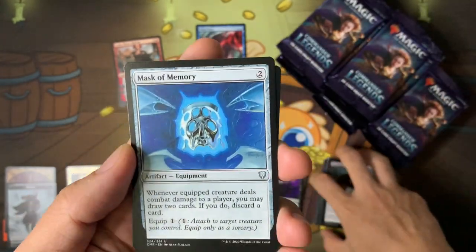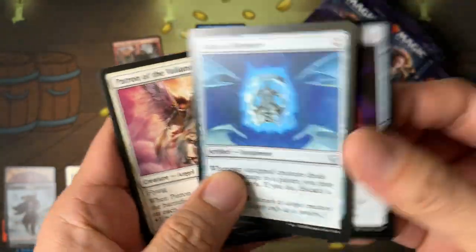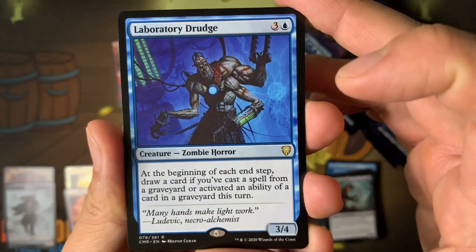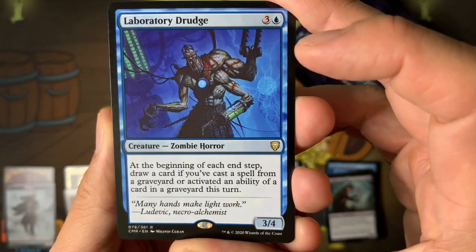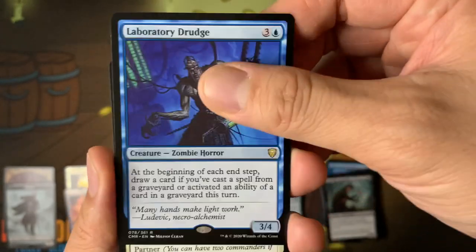Mask of Memory — this is a good equipment card, I've been waiting to get this one. Foil Dreamstone Hedron — not that great, maybe good in draft. Laboratory Drudge: at the beginning of each end step draw a card if you cast a spell from a graveyard or activated an ability of a card in a graveyard. That's very interesting.